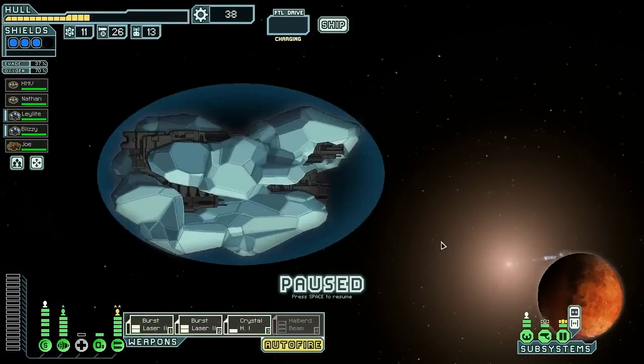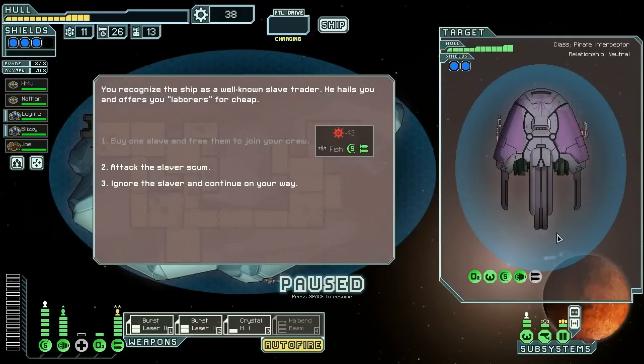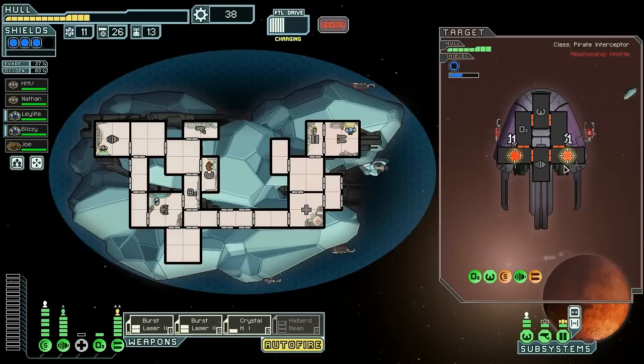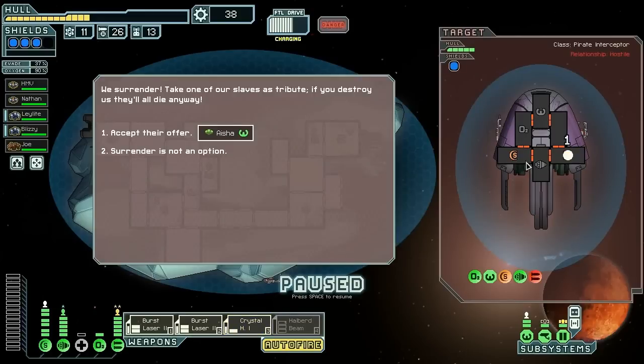Let's attack the slaver scum. That's a pretty nasty combo but it will likely never see the light of day, especially if we do this and this. Oh it's just lovely. They want to give us a Zoltan! I can't really say no to a Zoltan — it's free power.